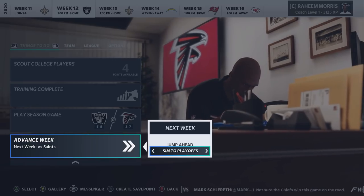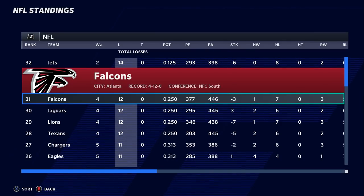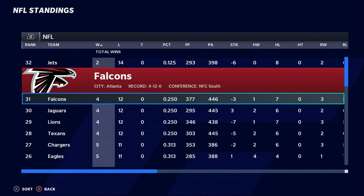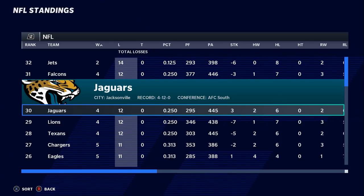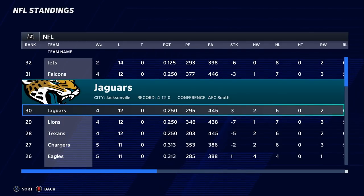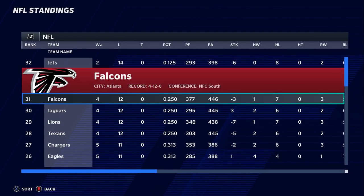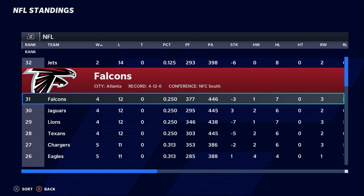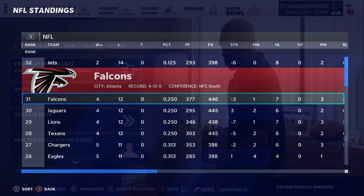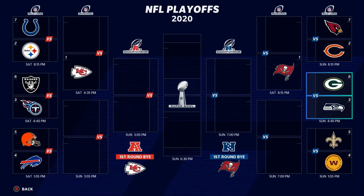Lucky us — what a dream finish for the Falcons! We only win one more game, but more importantly the Jags and some other teams pick up wins, so we actually finish with the second overall pick. That is just a dream for the Falcons. Let's take a peek at the new playoff bracket EA added — the Washington Football Team picks up the NFC East.